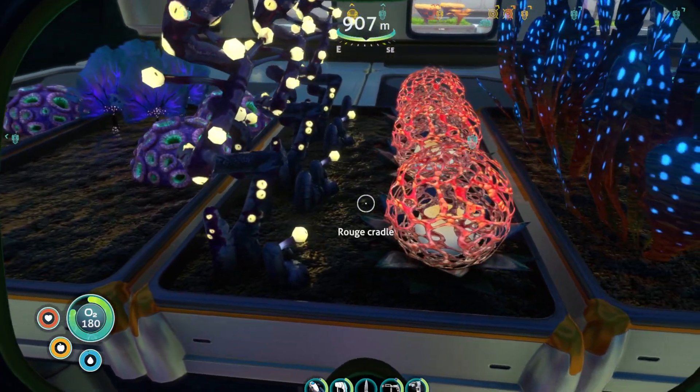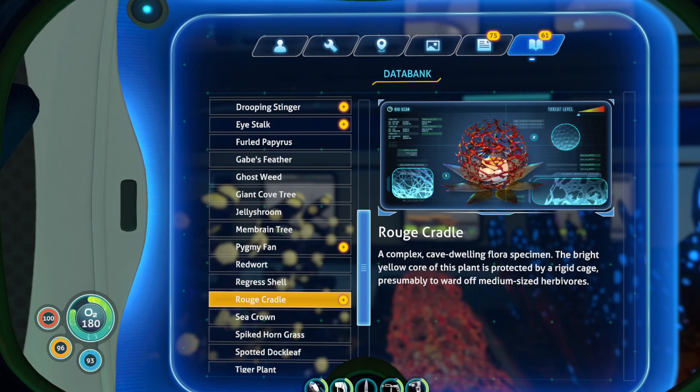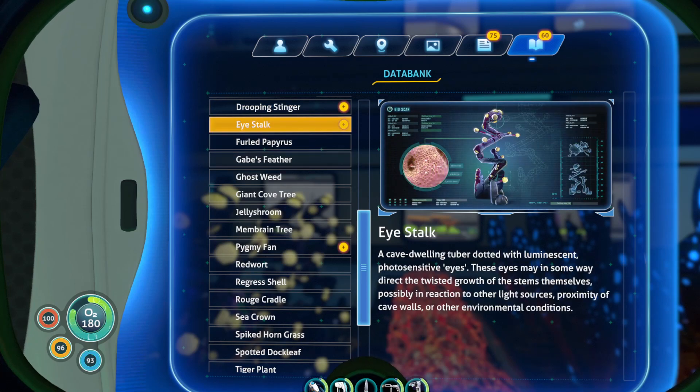Rogue cradle and eye stock. A complex cave-dwelling flora specimen. The bright yellow core of this plant is protected by a rigid cage, presumably to ward off small or medium-sized herbivores. Then the eye stock — a cave-dwelling tuber dotted with luminescent photosensitive eyes. These eyes may in some way direct the twisted growth of the stems themselves, possibly in reaction to other light sources, proximity of cave walls, or other environmental conditions.